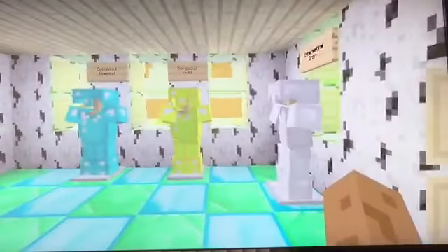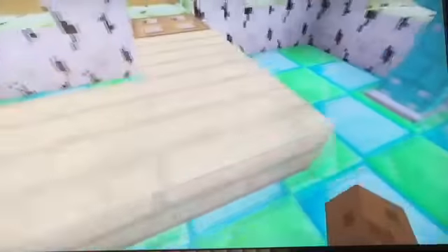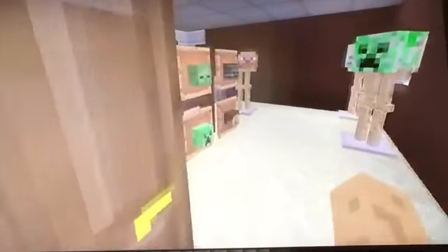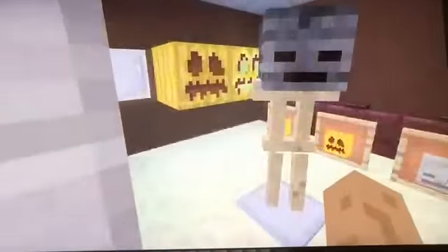Next we have the amazing armour — luxurious leather, uncomfortable chain, interesting iron, gorgeous gold and delightful diamond. And then there's just a till. This place I really don't like — the outside is okay but the inside is really dull. It's mostly just a costume shop where you can see all the heads and stuff and pumpkins, and it looks rubbish. I really need to update it.